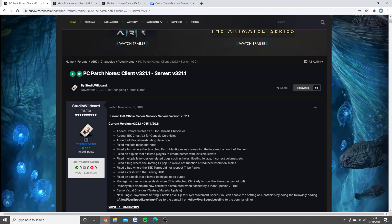Fixed an exploit that allowed beehives to be duped — you won't be able to do this anymore, and I've seen a lot of people talking about that on Twitter. The mana can no longer dash when C4 is attached. I kind of agree with this because it can be ridiculously OP and glitchy — people can dash into bases when they shouldn't be and get into spots. That's what used to happen with the pteranodon back in the day where you could roll and glitch yourself into places you shouldn't be able to.